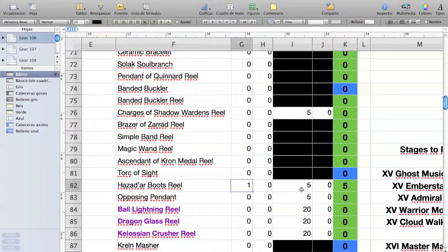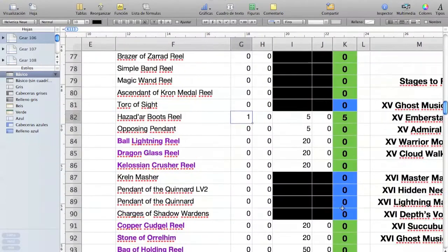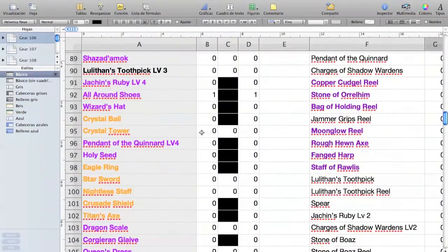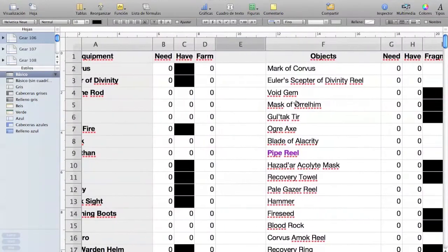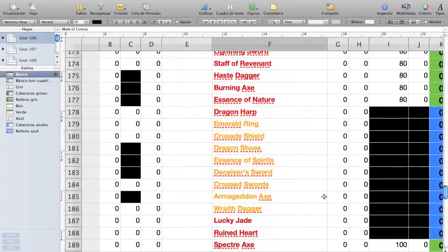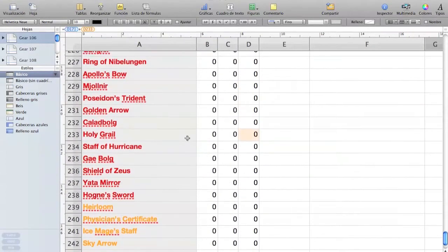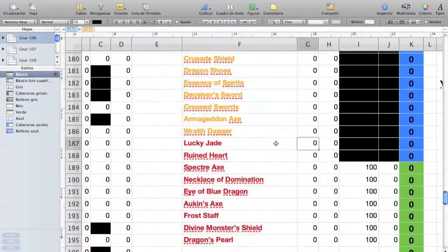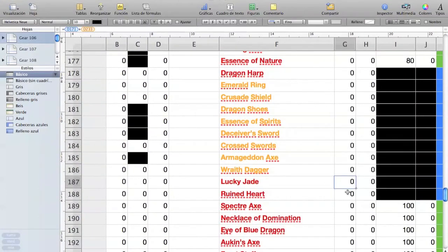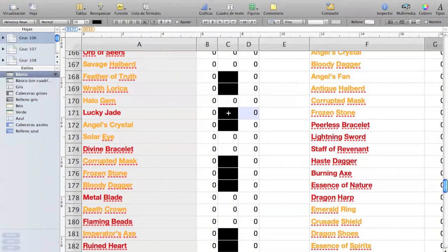And of course this tells you that you need the reel for the blue boots. So far I think it's clear how this is working. Column F has all the items that are materials for any other items, including the red items — for example, Ruined Heart and Lucky Jade are materials for some of the level 109 and 110 items. Lucky Jade is a material for the Holy Grail.